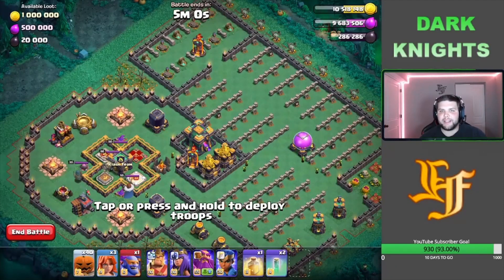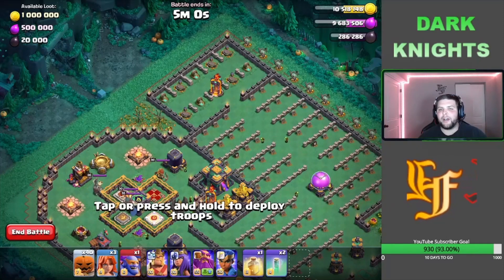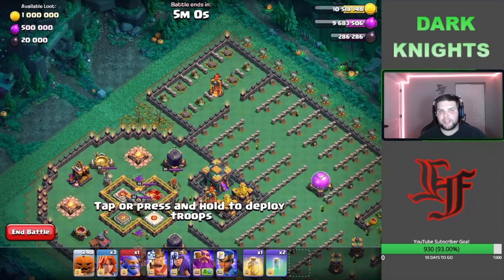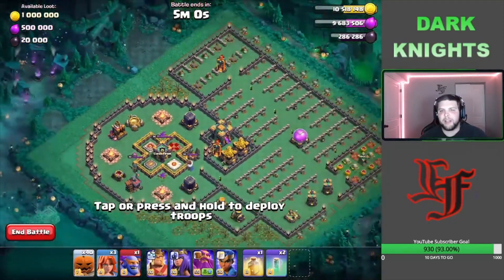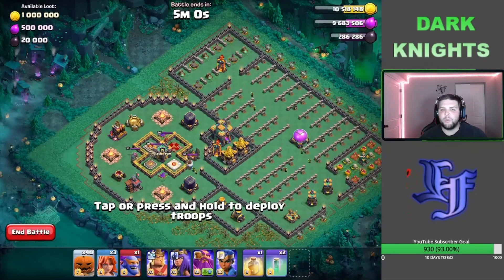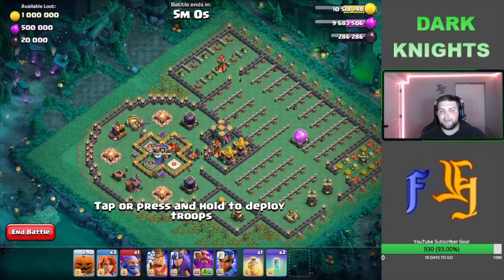A little thing we're going to do at the very beginning of the attack is pull those Royal Ghosts out using three Barbarians — the little pumpkin Barbarians — and let them expire that 12-second invisibility. We have five minutes to hit this and there aren't any crazy defenses, but there is an entire ring of Teslas around one compartment, which is a problem. We'll use Barbarians to pull the traps, then Valkyries — we have three — to get through all the Skeleton Traps and push into that part of the base.